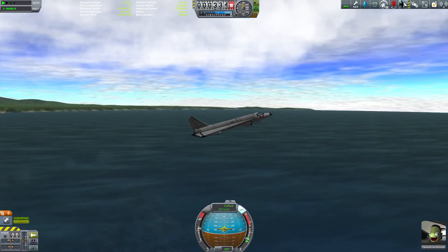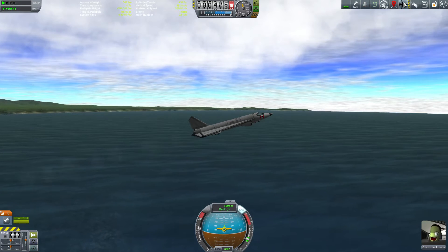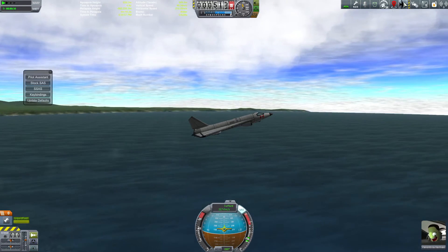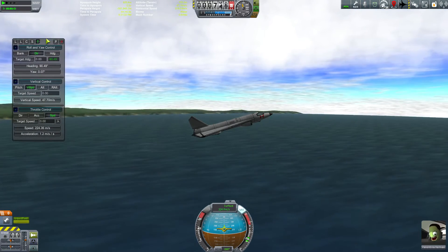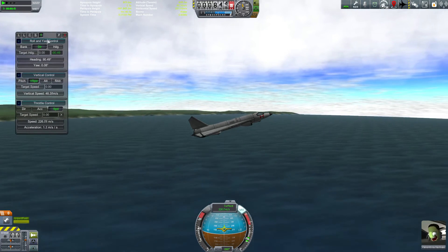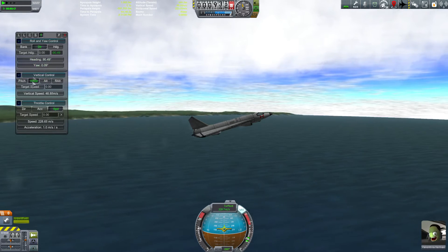As I said earlier, if you left-click the toolbar button you get the sub-menu, but if you right-click it you go directly into the Pilot Assistant main screen. You can see it's broken into three blocks.